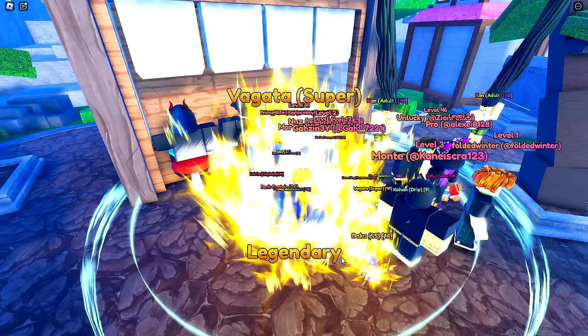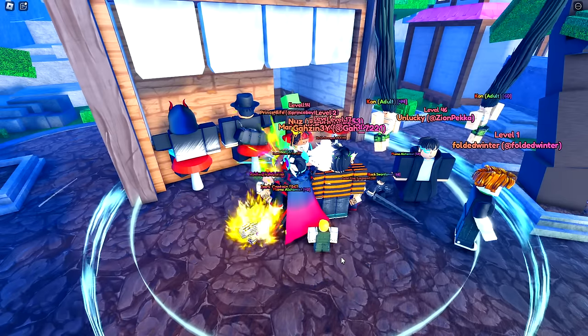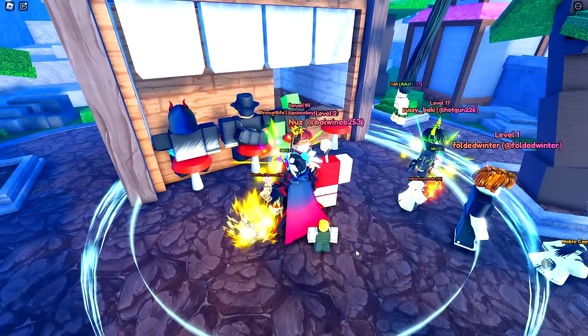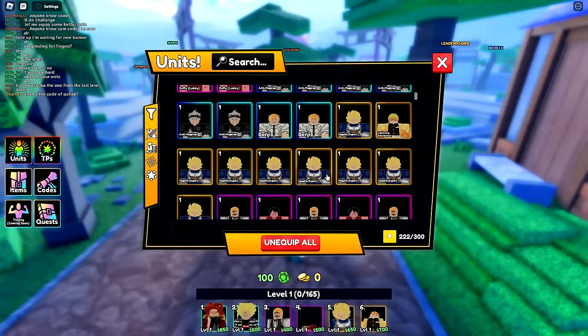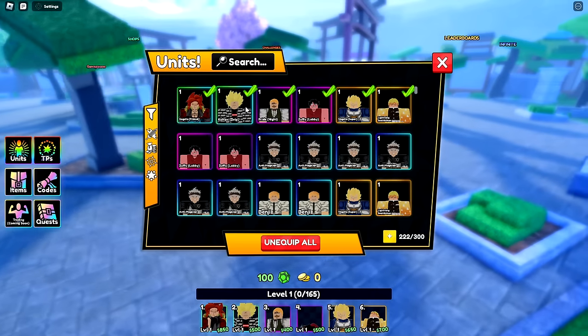We got Vegeta again and again and again — three in a row. Buying those was worth it because now the pity for the mythical is 2,500 cheaper. I have all my top units equipped: two epics, two legendaries, two mythicals. I don't know who's good yet so I'm going to wait to fuse until I know more.